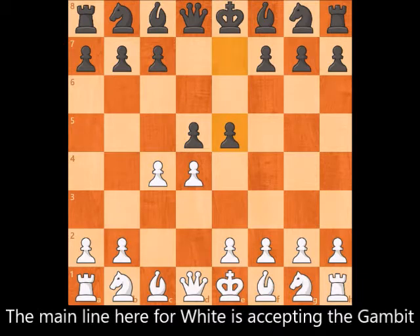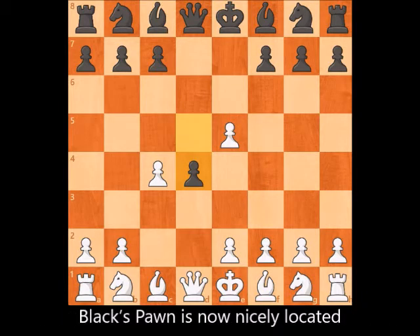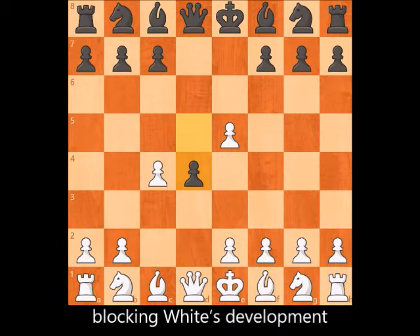The main line here for White is accepting the gambit: d takes e5, after which Black pushes the pawn up to d4. Black's pawn is now nicely located, blocking White's development.